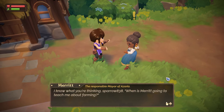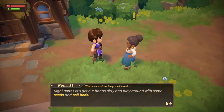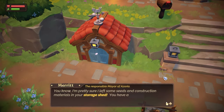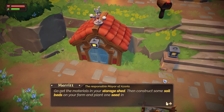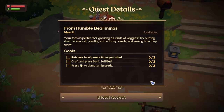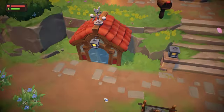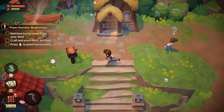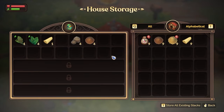I know what you're thinking — when is Merritt going to teach me about farming? Right now. Let's get our hands dirty and play around with some seeds and soil beds. On your storage shed — oh, we had a storage shed too. Go get the materials in your storage shed, then construct some soil beds on your farm and plant one seed in each. Of course it's turnips.